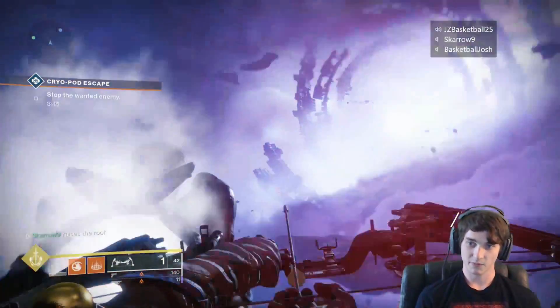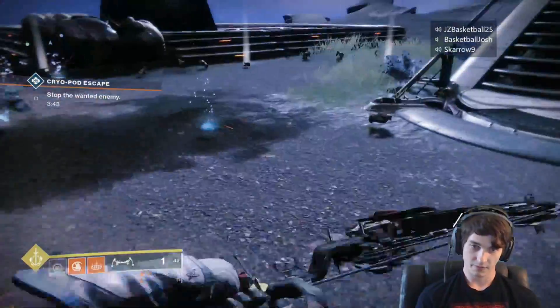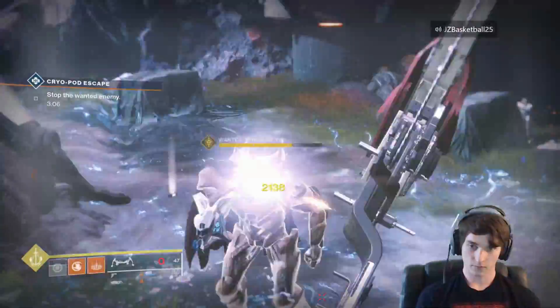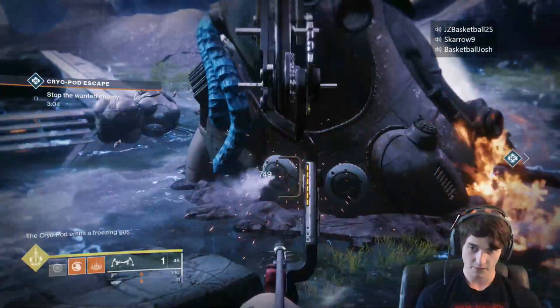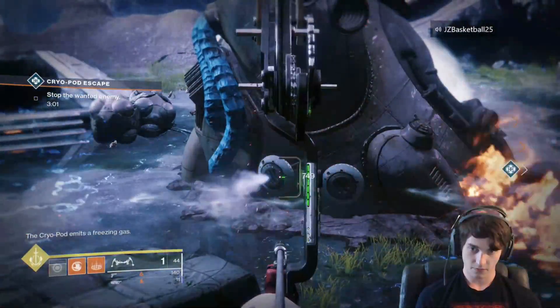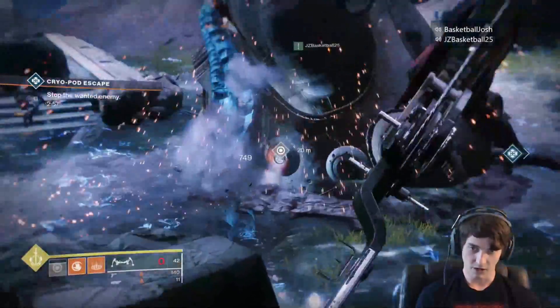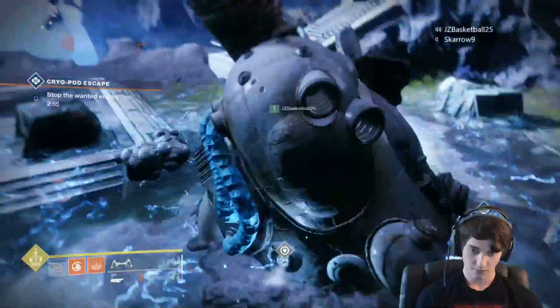Whenever you do a significant amount of damage to the boss — I'd say somewhere around a third of his health — vents on the side of the Cryopod will actually start to smoke. If you use your guns to damage these enough, they will explode and an ice ball will form. You will pick up this ice ball, throw it at the boss, and when two people hit him with those balls it will freeze and go on to the next phase.